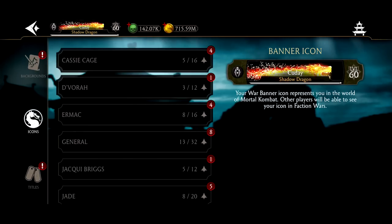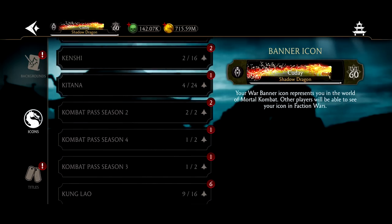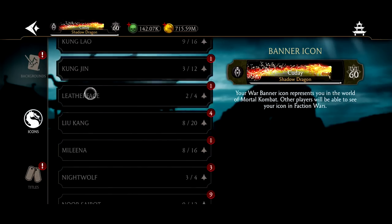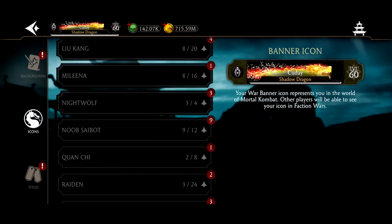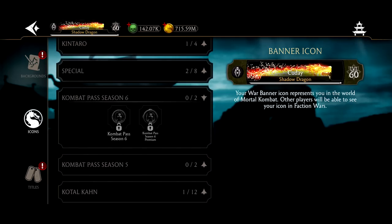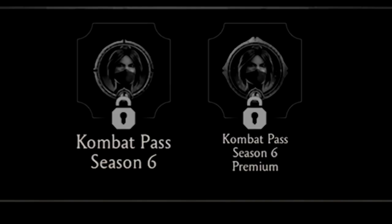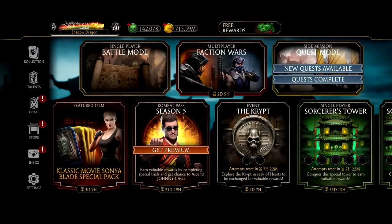You can easily see it by just going to the war banners. If you find combat pass season six right here, you'll see it's Mournful Katana — that is going to be the second combat pass, which I'll probably cover before the combat pass comes out just to get a head start.